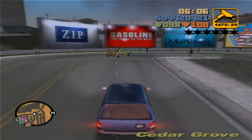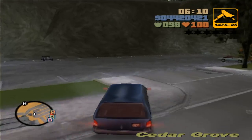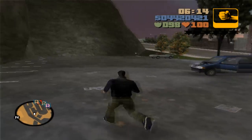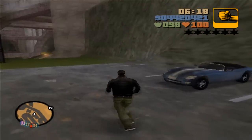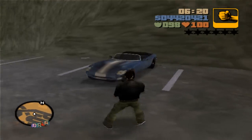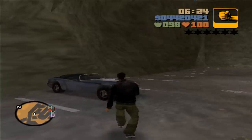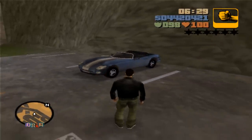Right next to your safe house, as you're going up these hills, you'll find a parking lot where you can get the banshee. This one is always parked here, and there's always a stallion there as well. The banshee still spawns pretty much everywhere, so if you don't find it here it's always available at this location.